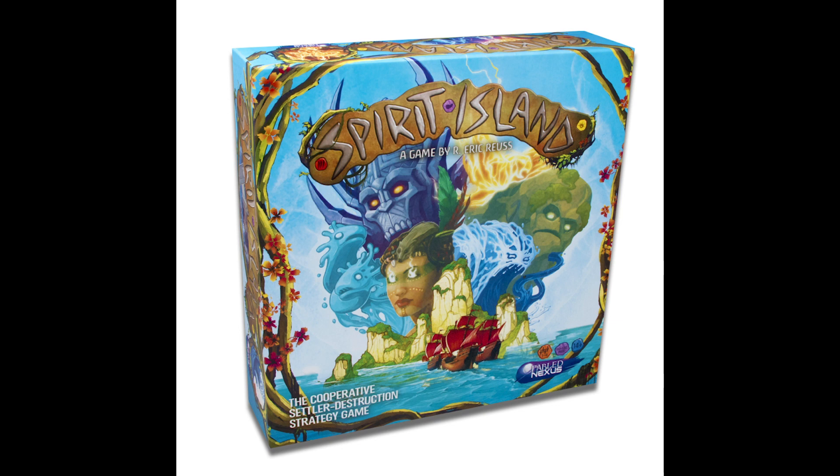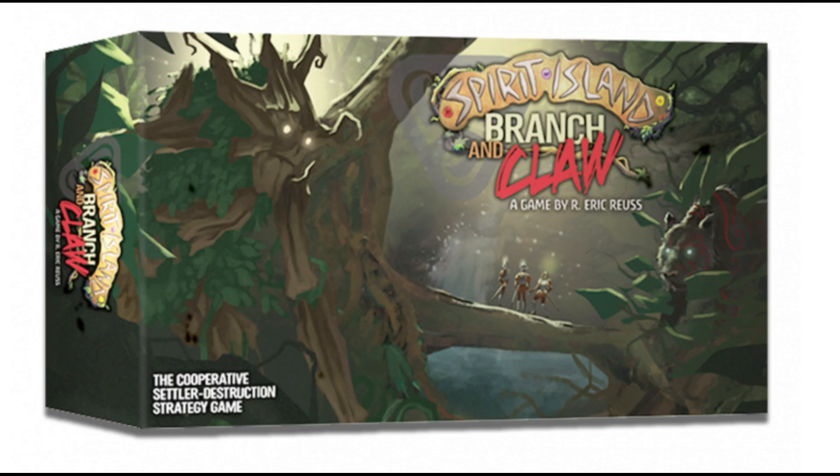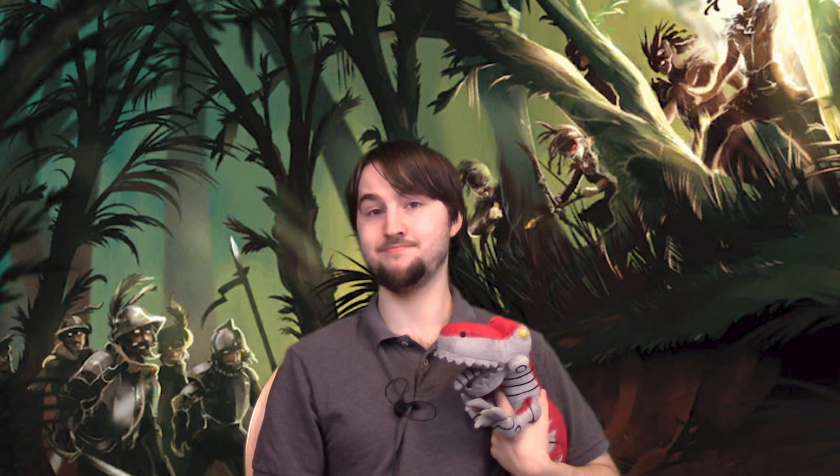And all that is only the core game. Spirit Island has a few expansions that fill out the content even more — more spirits, adversaries, scenarios, blight cards, power cards, and fear cards. Branch and Claw, the first major expansion, added new tokens and event cards. Event cards are drawn right before the invader phase and add a bit of randomness, allowing invaders to do more things but also giving the spirits some minor boosts. The new tokens include animal tokens, which are usually inert until powers and events activate them; wilds, which prevent one explorer in that land; diseases, which prevent one build in that land; and strife, which prevents one invader from dealing damage in their next ravage. As for Jagged Earth, on top of many more spirits, adversaries, and scenarios, it also provides the Badlands token, which increases damage dealt in a certain land.